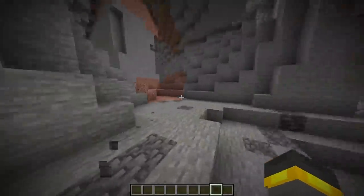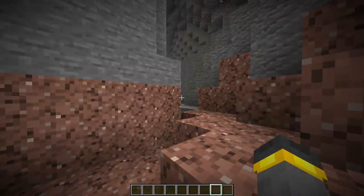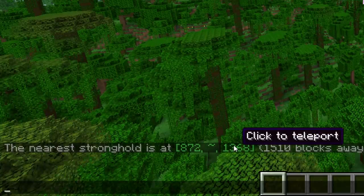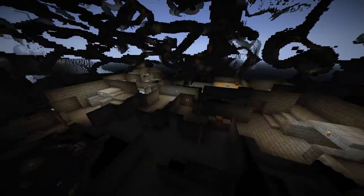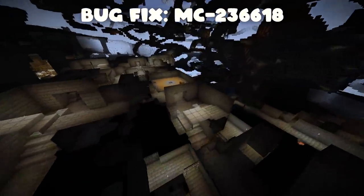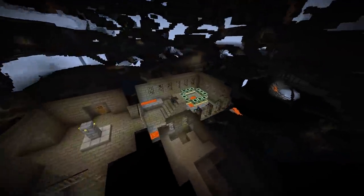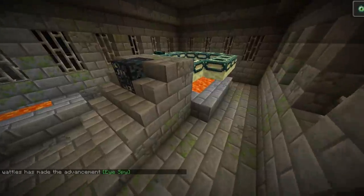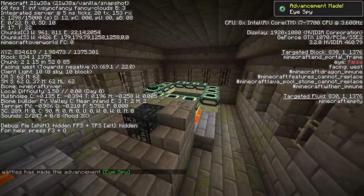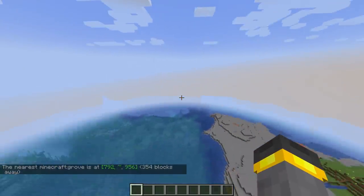Moving on — the stronghold has been re-added into Minecraft. If you weren't aware, in the last snapshot the developers were actually considering deleting the entire End dimension to focus on the overworld. In this week's snapshot, the End dimension is back. The stronghold exists right here in 21w38a. Here is the End portal — the End exists again. That's one big bug fix in this week's snapshot.